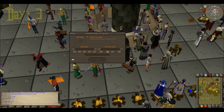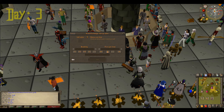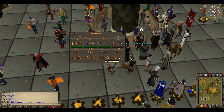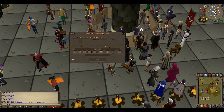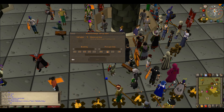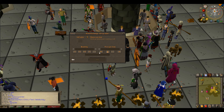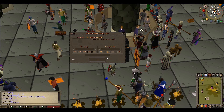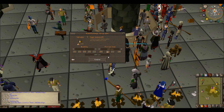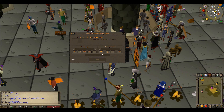Hello everybody and welcome to episode 8 of my buying and selling in pay-to-play series. We're gonna go to 100 mil using the Grand Exchange only. We're starting this episode at about 10.46 mil — we're in the green stack of money now which is exciting. On a side note I'm actually gonna be gone for another five or six days at a music festival in interior British Columbia, which is on the west coast of Canada. So let's jump into it.